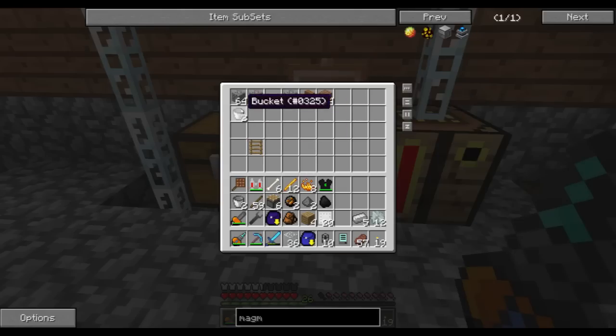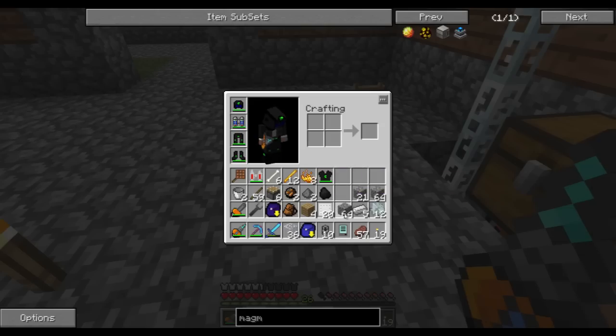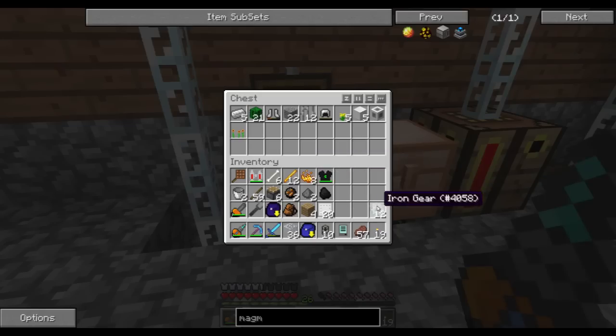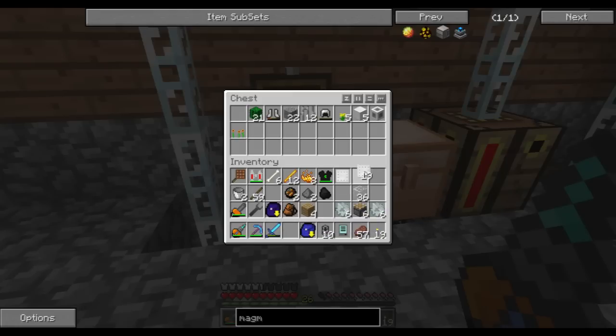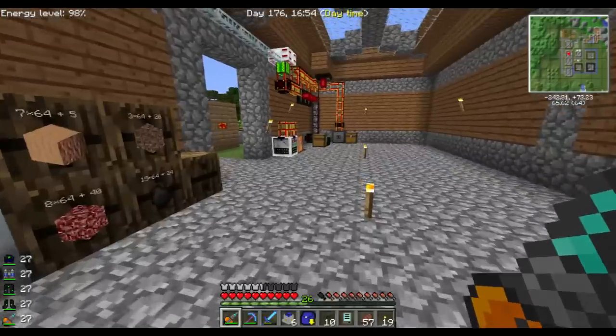The iron goes back. Let's throw this on the ground so we can pick it up. That goes in there — iron gears, pistons, glass. And one, two, three, four, five, six commercial steam engines.